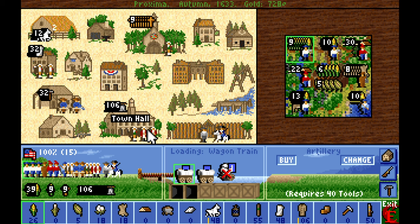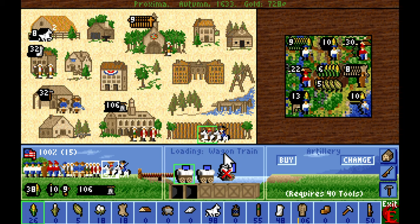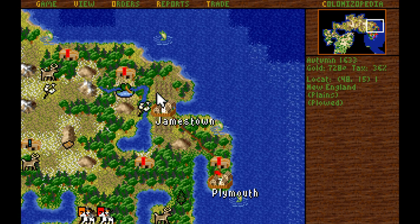This free colonist is the first free colonist we have access to. We're going to give him some horses, make him a scout, and then put him onto the next caravel to head north up to Jamestown. We'll put him in the open area so he doesn't get ambushed, bonused by the surrounding natives.